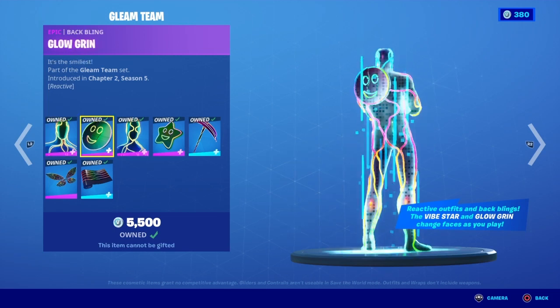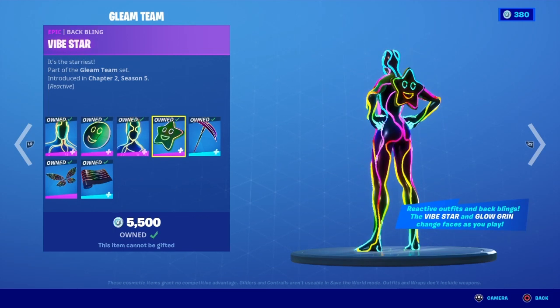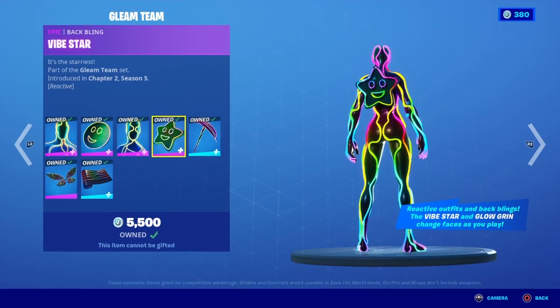Alright, so the Gleam Team is back. Pulse is back with the Glow Grin back bling. Flo is back with the Vibe Star back bling. Vibe Axe is back.